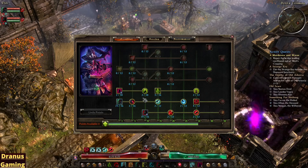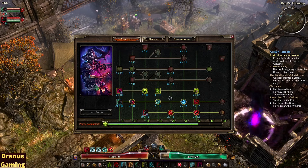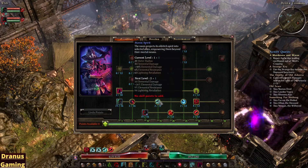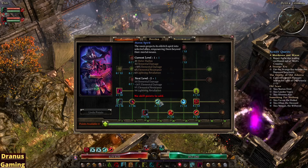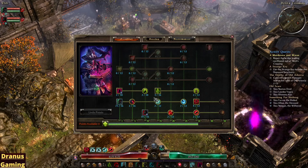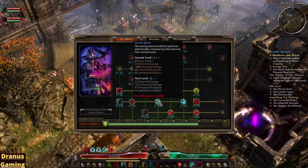I would rather put my points in something that will buff all my pets at this time, because I don't have a full build yet. The next ability is Storm Spirit. It is a passive that is activated on all your other pets. Pretty nice — it is also good in combination with, for example, the Summon Hellhound, because of the more elemental damage.